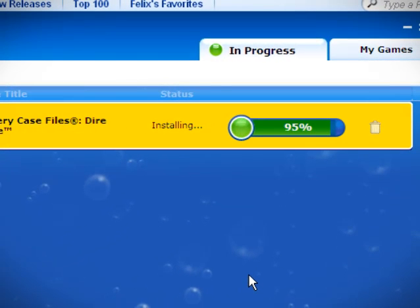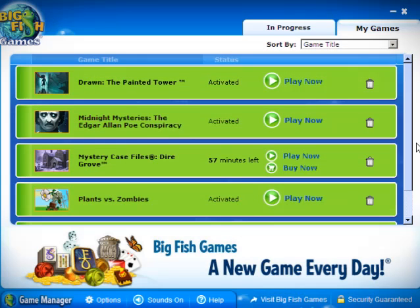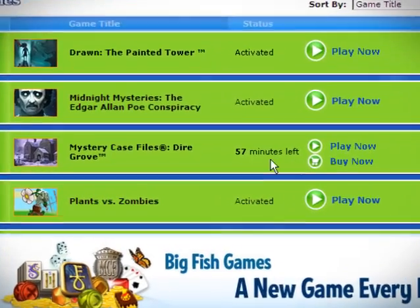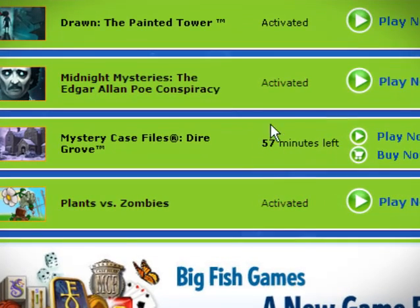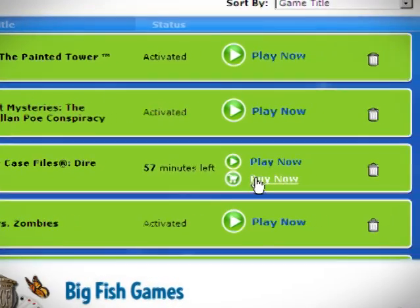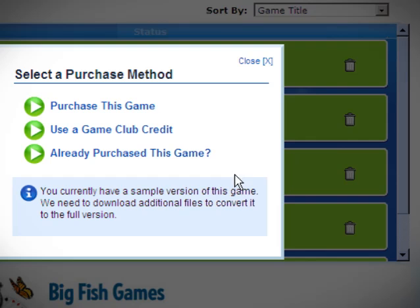Once Game Manager's finished installing your game, it'll take you to the My Games tab. The My Games tab shows you all the games you have installed on your computer. You'll be able to tell your full version games from your trials right here — it'll indicate the number of minutes left or if your trial's expired. You can play your game or you can buy it; the buying options are presented here.